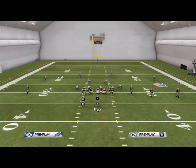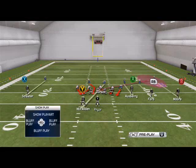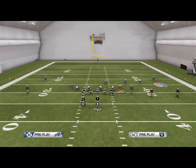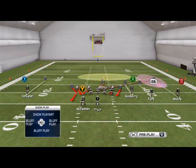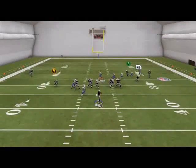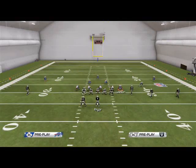You could really do whatever you want with Darius here. I really like to buzz zone him and put Bradham over here like so — grab Bradham, throw him in the A gap, and now we have a zone-man combo. It's all about the pressure, so different looks here.